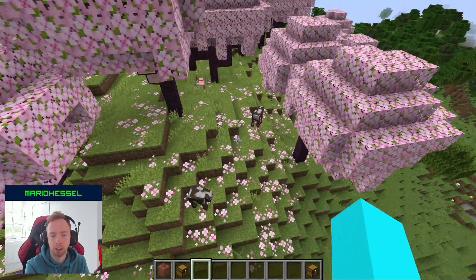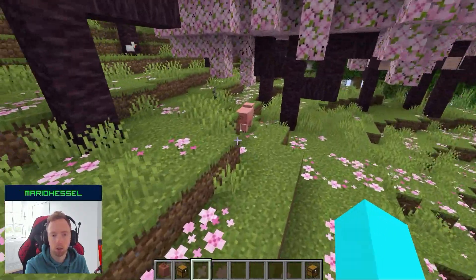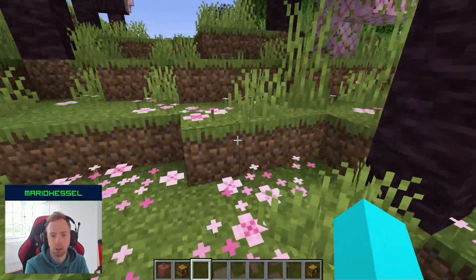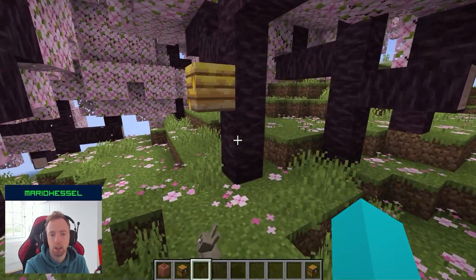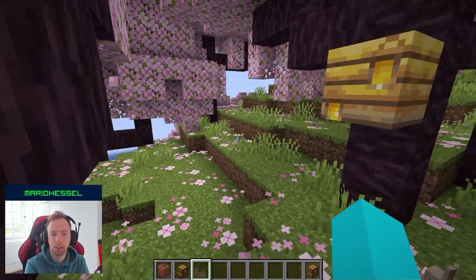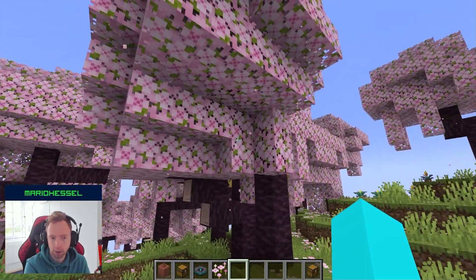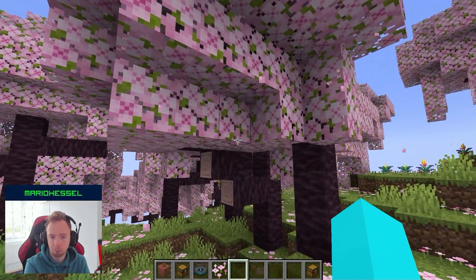You can see there are already some cows, some pigs. I don't know why there are no chickens, but I think chickens as well. We also have some bees — they are flying around in here. The cherry trees are dropping flowers.